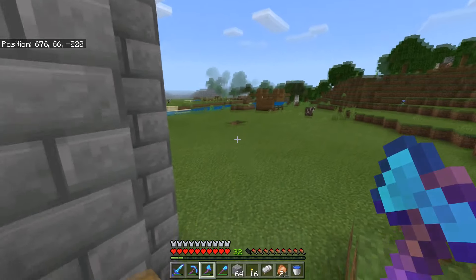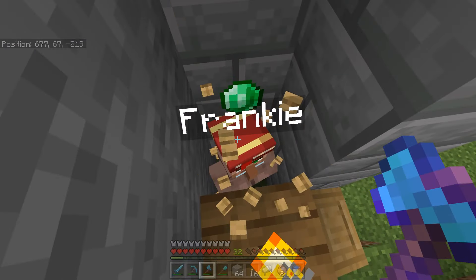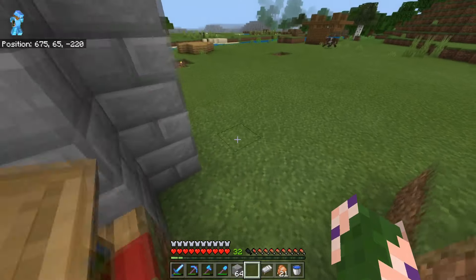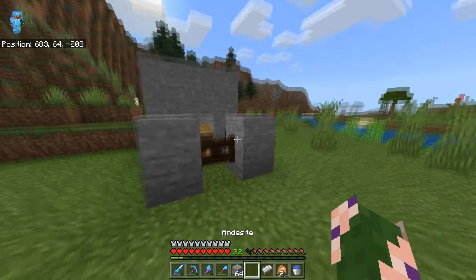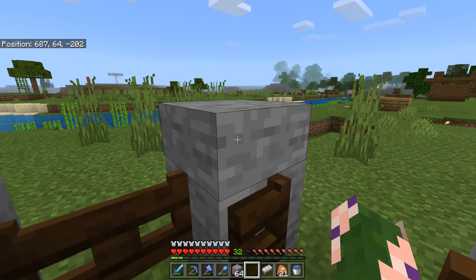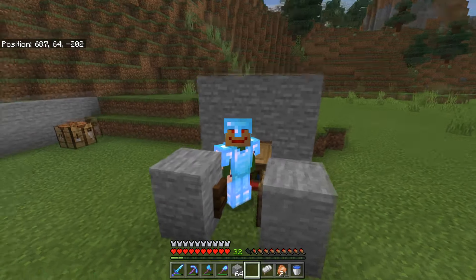This is Frankie from over there, he kind of escaped a little bit. So I had to trap him in over here. And also Alpha, I assume it was Alpha, caught this guy. Mending for 26 emeralds — we'll build things for emeralds.